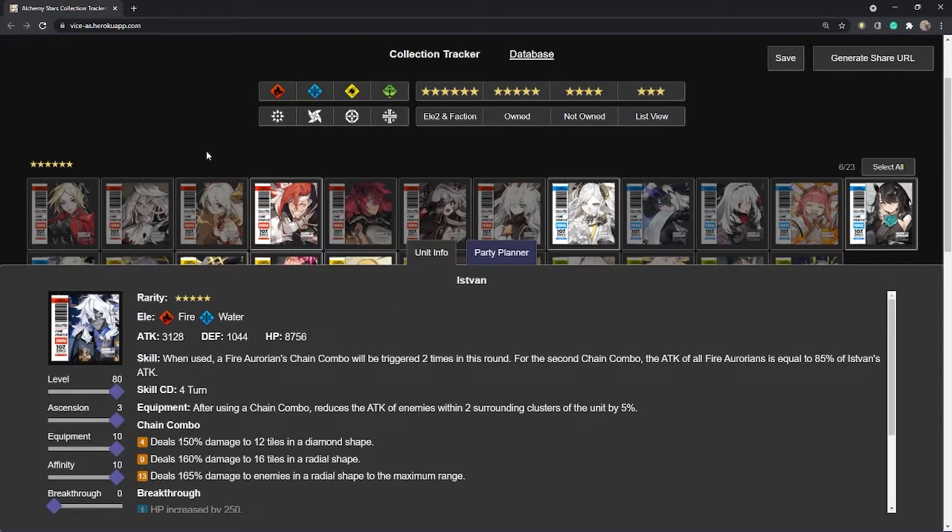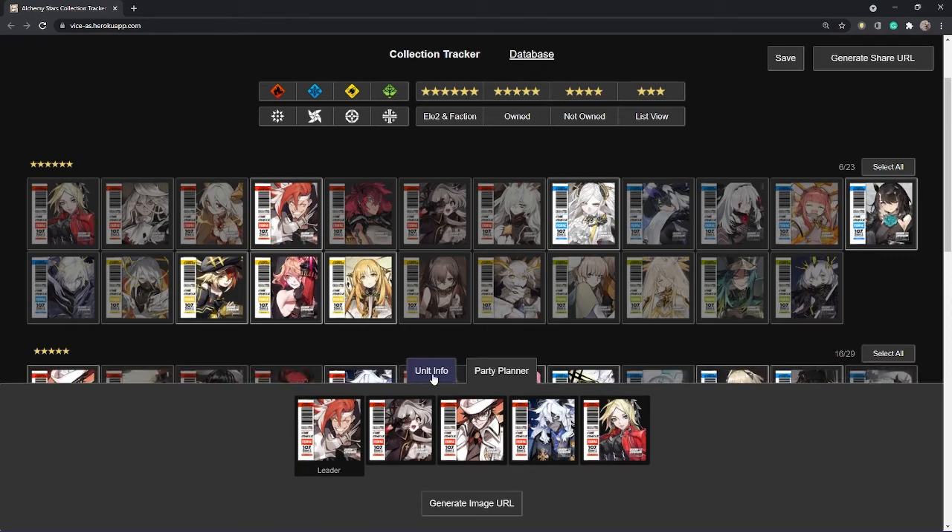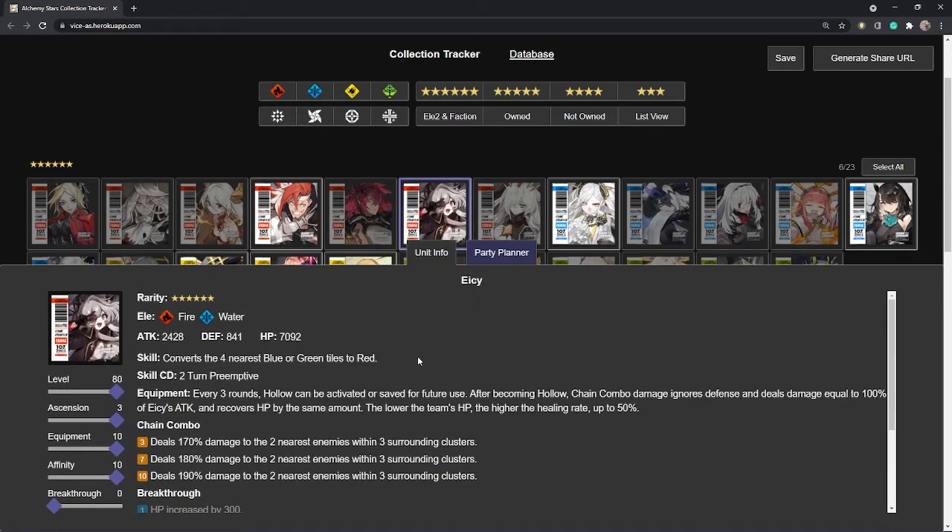First and foremost Sinza — you guys saw the damage, especially as a boss killer. The unit I also want is Icy — I believe that's how you pronounce her name. She is a converter for two turns, she has preemptive built into her kit, and she converts the nearest blue and green tiles to red. That's going to start opening up the field for you right off the bat.